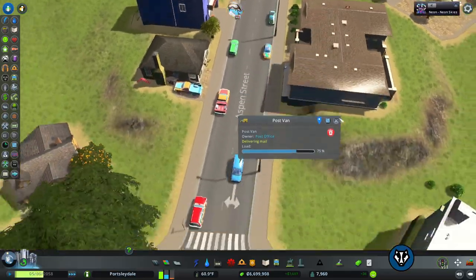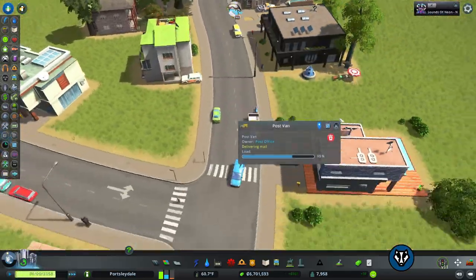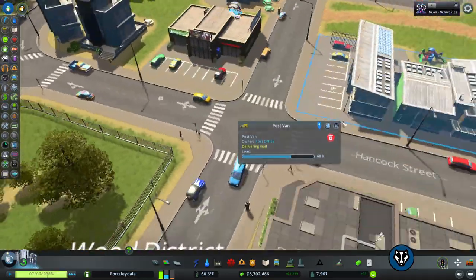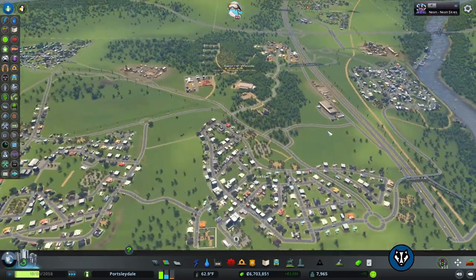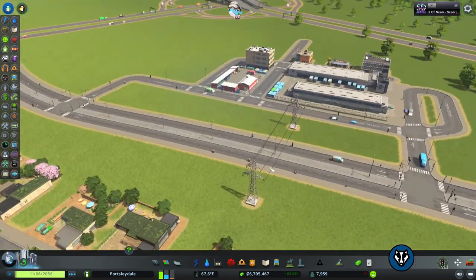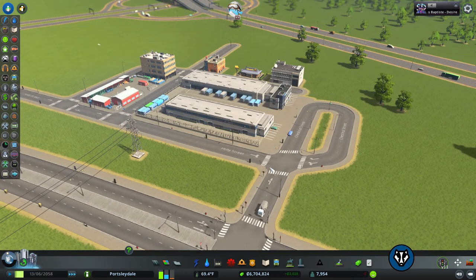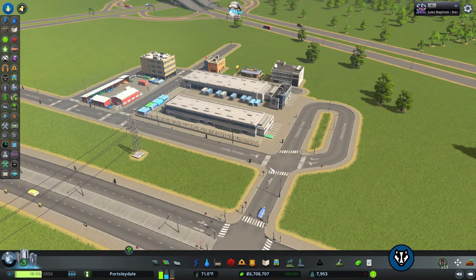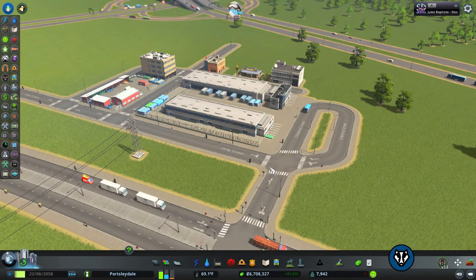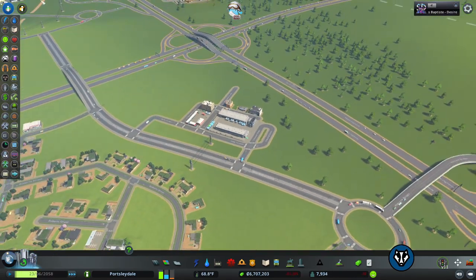So yeah, that's basically how it works. Without the sorting centre, lorries just go to and from the post offices instead of to and from the sorting centres. That is how the post office and those services work — they're here to increase happiness and add a bit more realism to your city. Ideally you'd have a cargo hub next to it with a train or something, but before then, putting it by a motorway is always a safe bet so external and internal traffic can mix easily at that point rather than in the built-up downtown area.